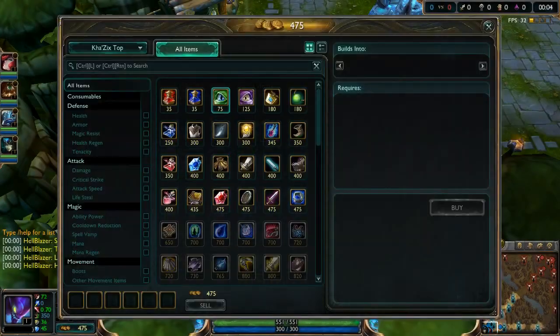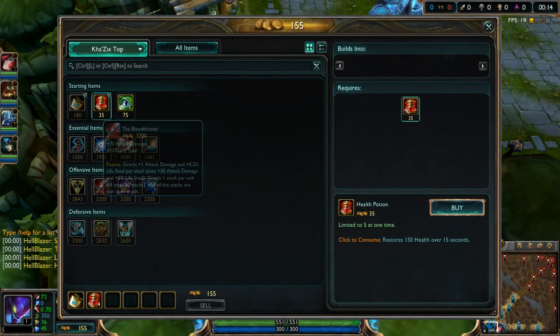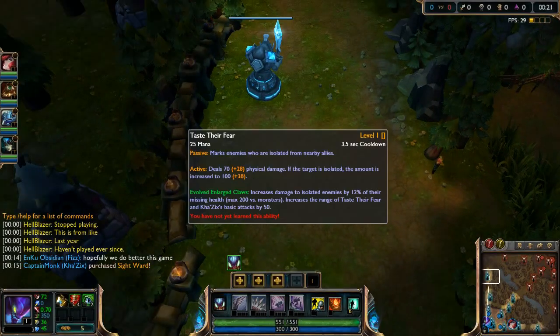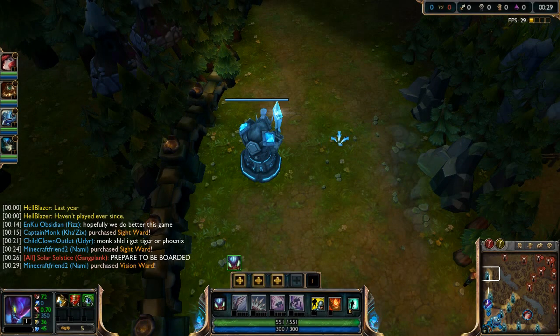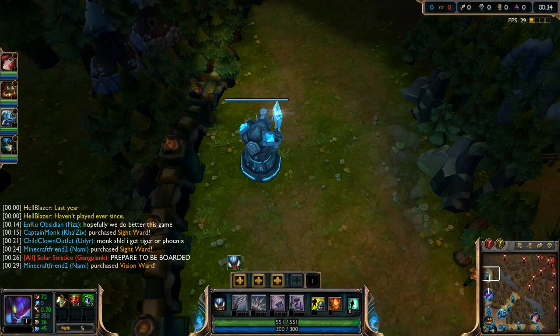What's up guys, Captain Monk here. Today we're playing Kha'Zix top. We're grabbing a Fairy Charm for health regen and two wards, because this will let us go straight into Manamune, which is what we want to do with Kha'Zix. Right now he doesn't use much mana, but when you max Void Spike we'll be spending around a hundred mana per cast, so it's pretty expensive — that's why Manamune is actually pretty good.